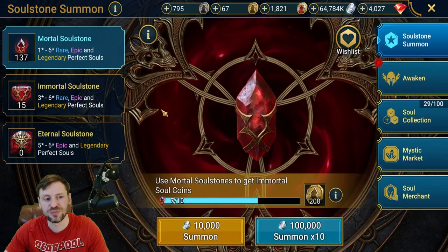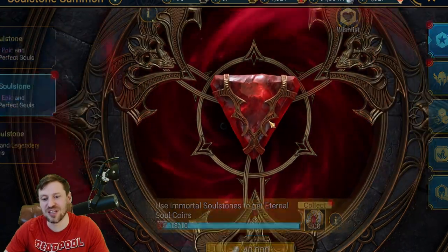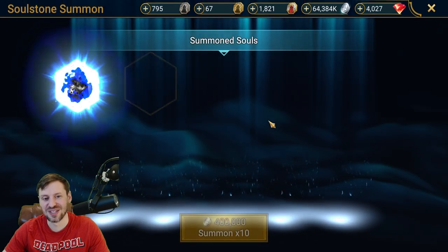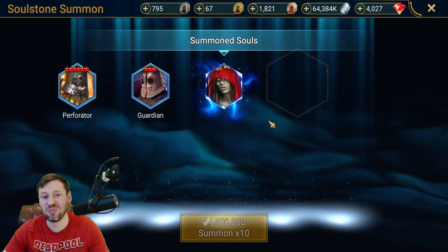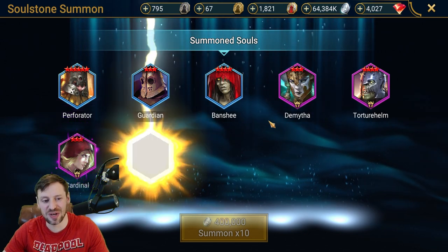Let's go big! Let's start with immortal soul stones, let's pull 10. I'm feeling nervous guys. Okay, nothing but blue at the moment. The Mith — I don't really use it to be honest. Cardinal.